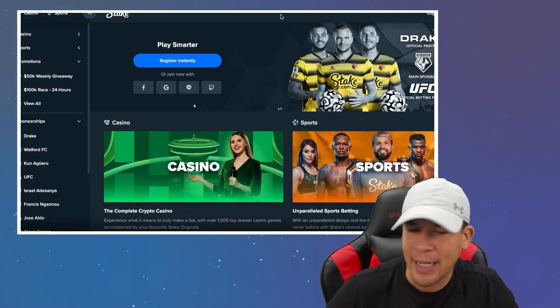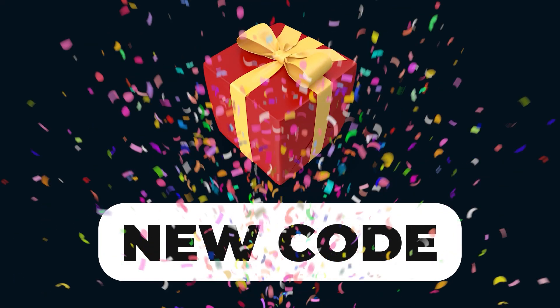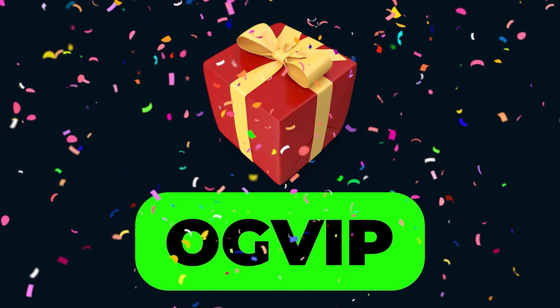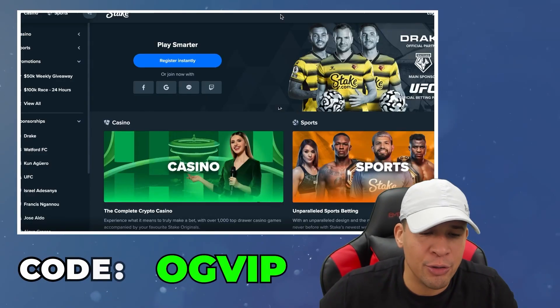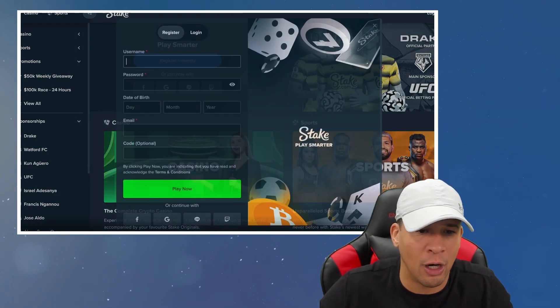What is up everyone? I'm making this video to show you how by using the new code I got — OG VIP, all one word — when you use that code signing up for Stake.com, you're going to get a ton of benefits. I'm going to give you a little breakdown of what those benefits are in this video.